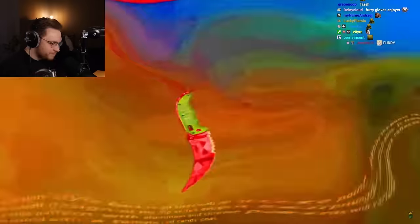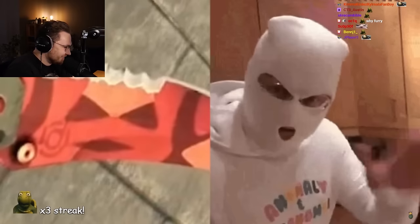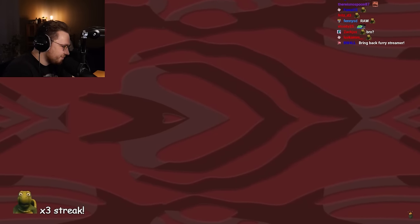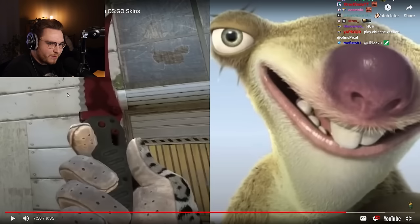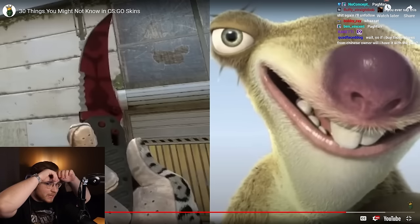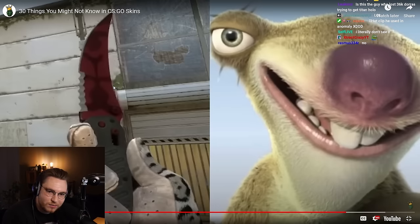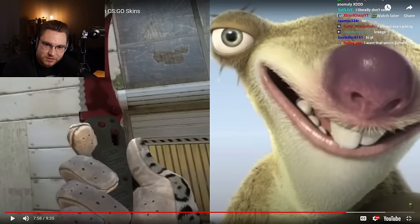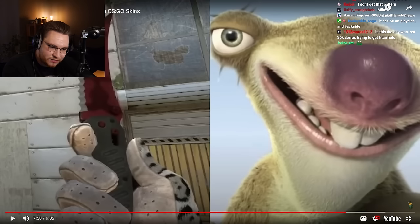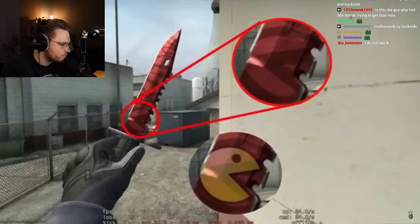Probably the only CS:GO YouTuber to have their own pattern: here's Anomaly on a Slaughter knife — just turn it sideways and boom. The same Slaughter texture can also create the seed pattern. I remember the CS:GO Lounge meme, but I never realized it's on the back side. The original one was on the back side — the seed pattern and a Pac-Man pattern — and a Kanye pattern.